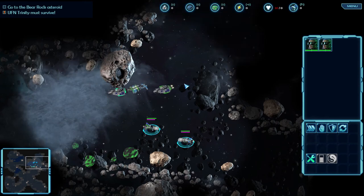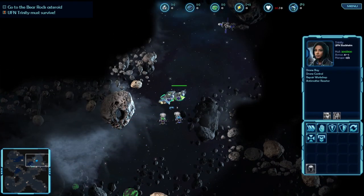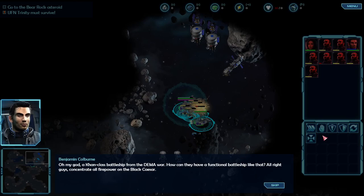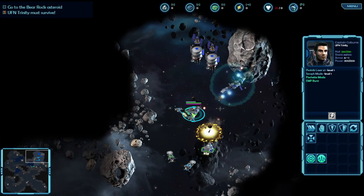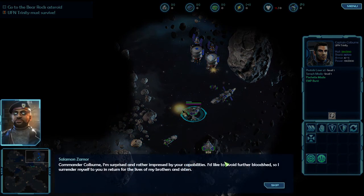There he is - let's go. It looks like you didn't change your mind. In that case, we'll just have to get the information by force. A Khan-class battleship from the DEMA - how can they have a functional battleship like that? Alright guys, concentrate all firepower on the Black Caesar. That almost wiped out my fleet. Use the Fletcher strike. I'm surprised and rather impressed by your capabilities. I'd like to avoid further bloodshed, so I surrender myself to you in return for the lives of my brothers and sisters.